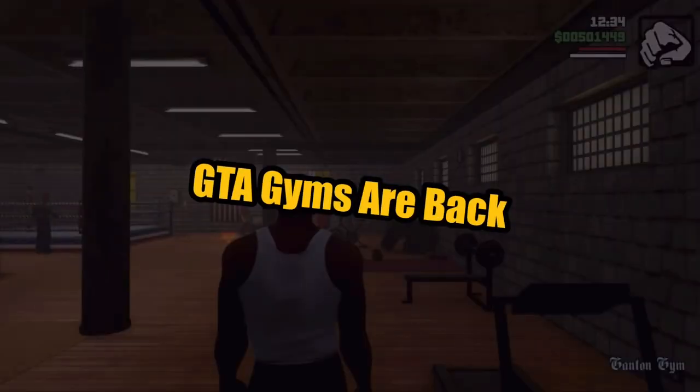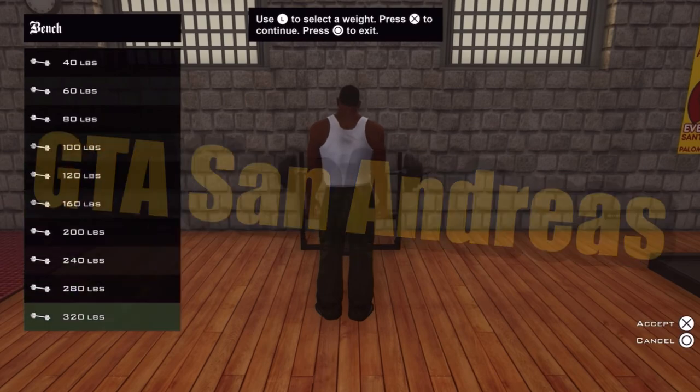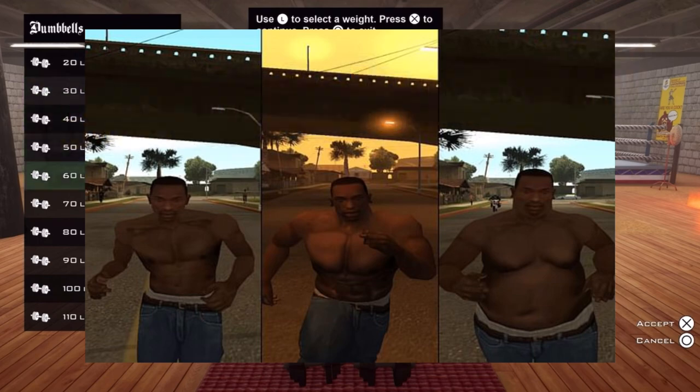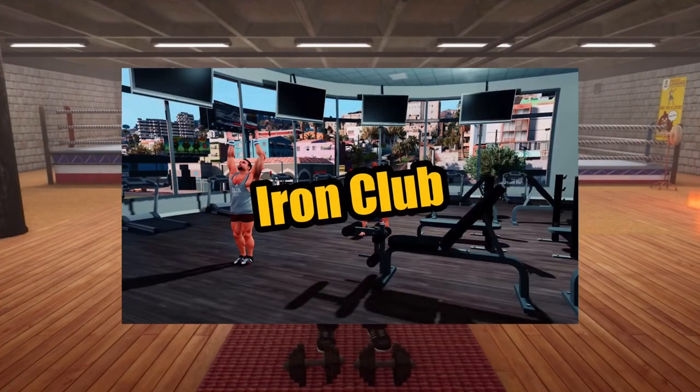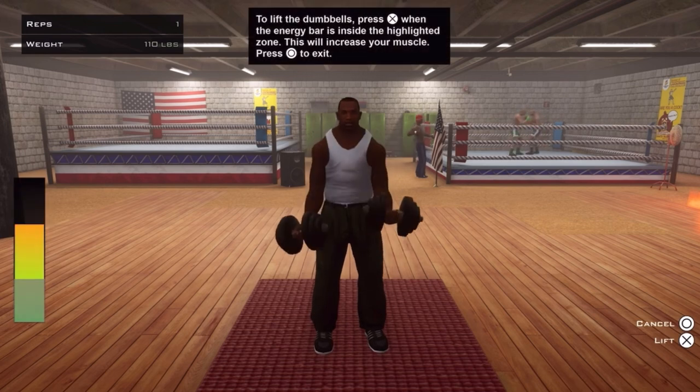Number 4: GTA Gyms Are Back. One of the most fun features of GTA San Andreas was the ability to grow muscles for CJ, from going skinny to absolutely ripped. The GTA 6 files mention Iron Club, which means our characters are definitely going to be getting a pump at the gym.